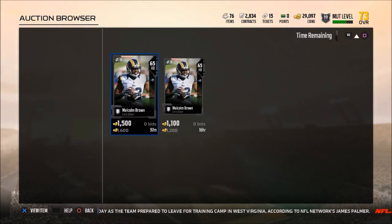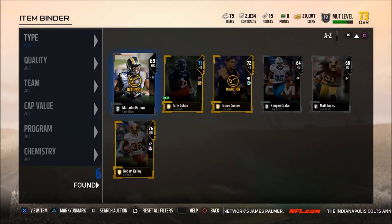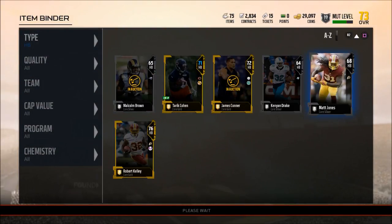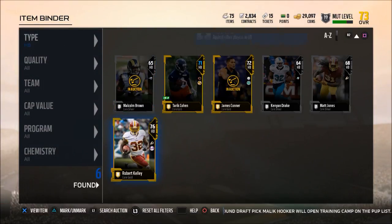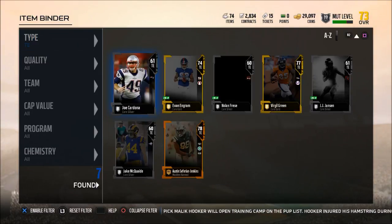Another argument is: what if I open a pack and get a player who is really good for a set? Well, his market value is going to increase — you can see that statistically. Why would a 65 overall player be selling for 1,200 coins? It's probably because he's needed to complete a set. So always go market value. Also, you can only sell up to 20 things at a time, so if you have a player who sells for 2,300 coins, sell that player first before listing lower-value ones.